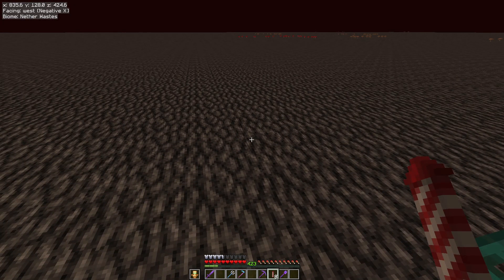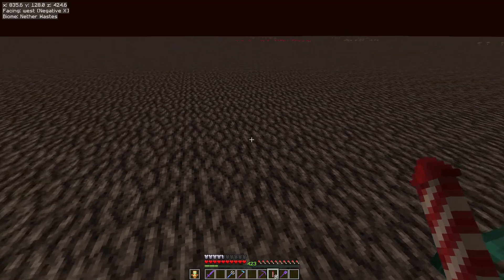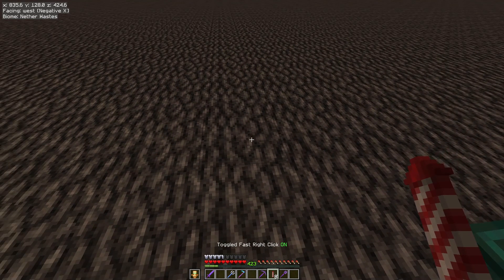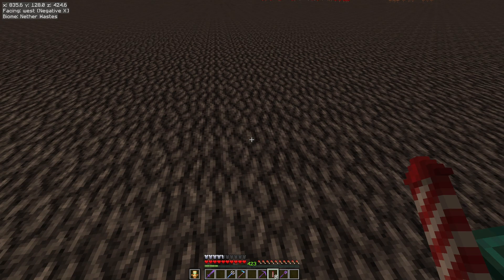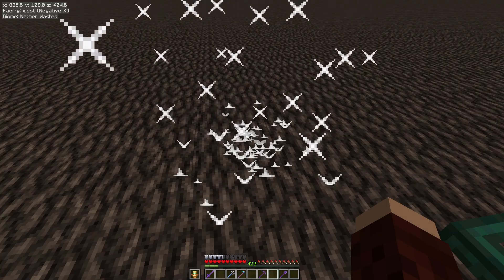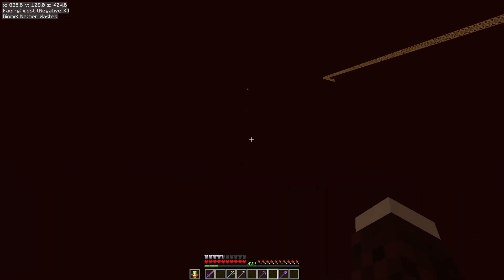If you're in your survival world and you're a little bit short on rockets, say you've got 64 in your hand right here and you have fast right click enabled and you right click to take off, watch how quickly these fireworks go. It will be as quick if you have a full stack as if you do that.